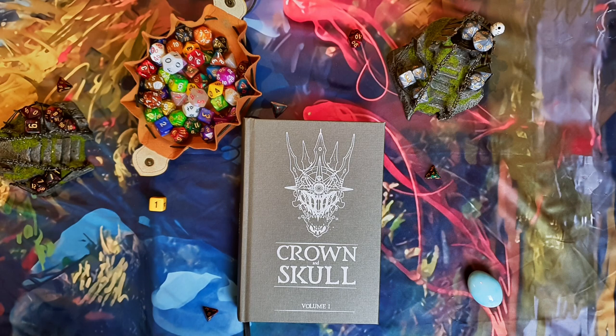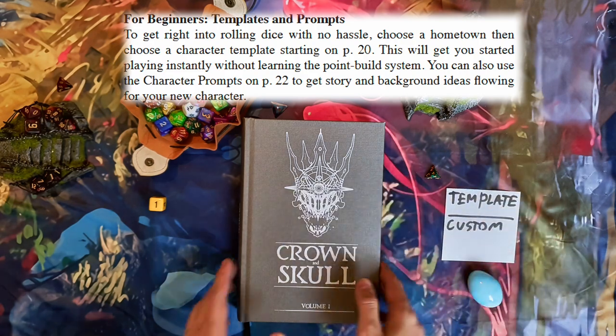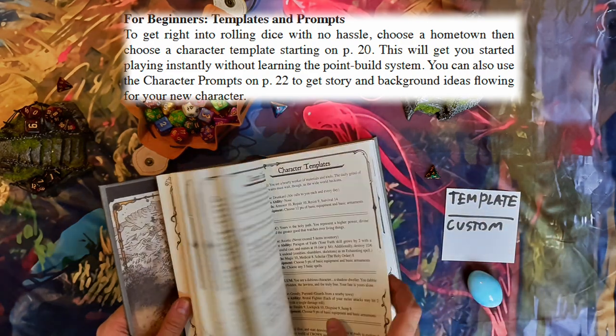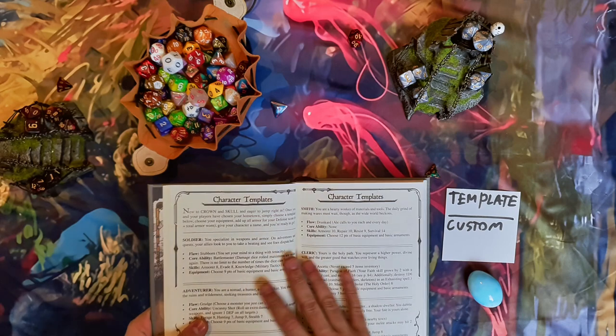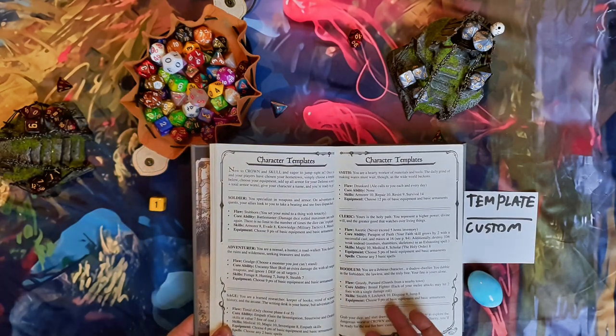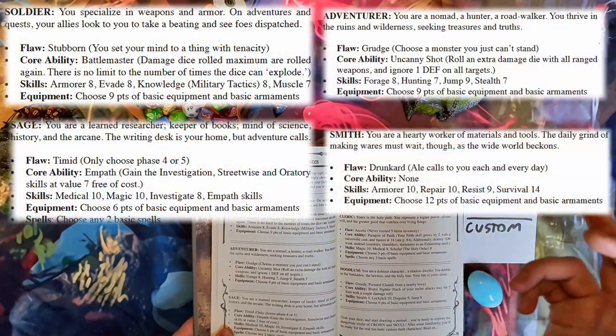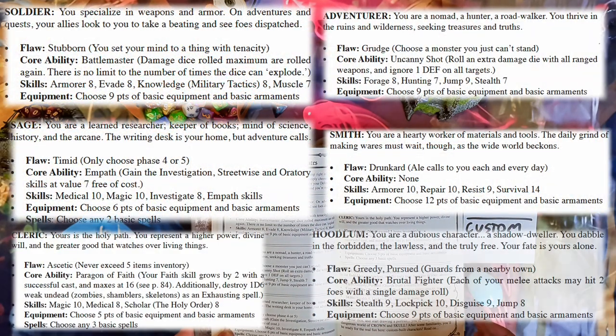There are two types of character building here, well, kind of. The first one is the template. You have a couple of templates — some archetypes like the soldier, the adventurer, the sage, the smith, the cleric, the hoodlum.